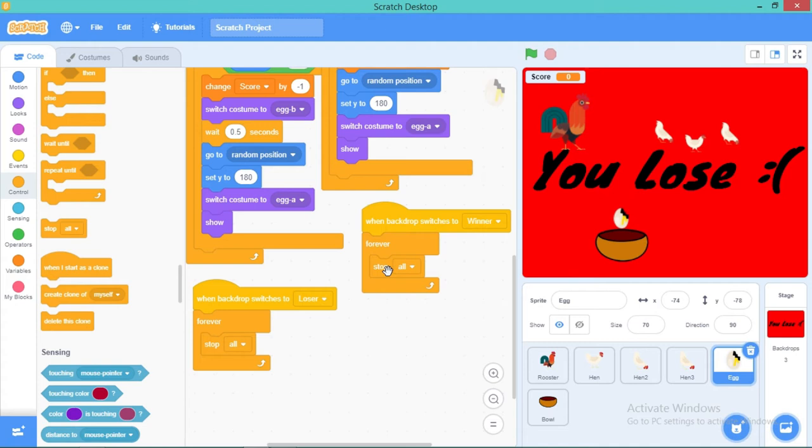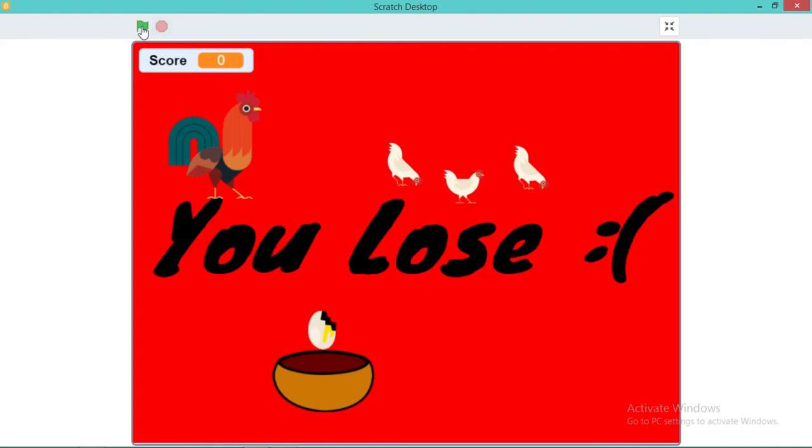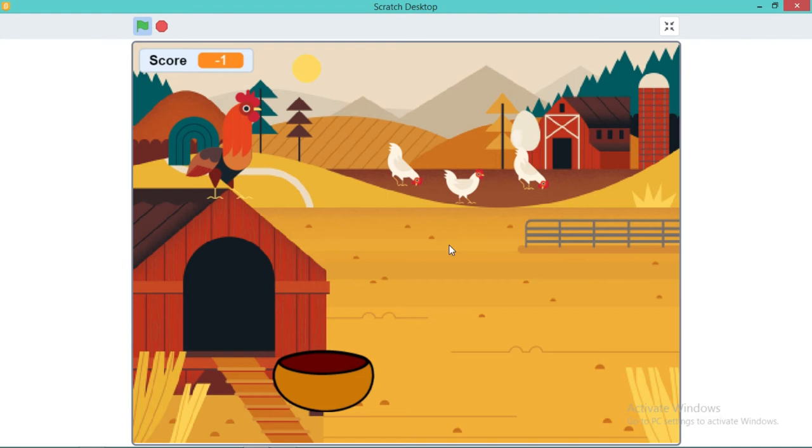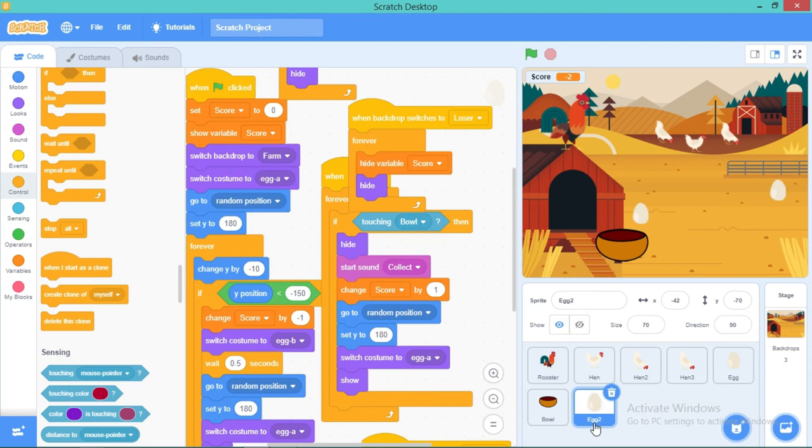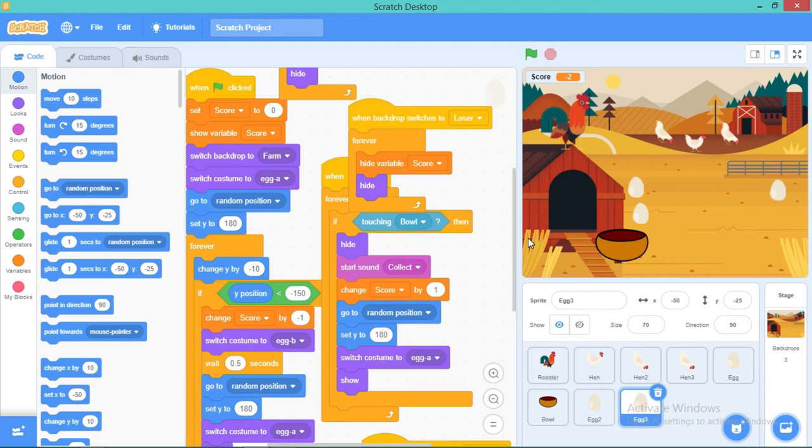Let's just run the code and see if the egg is going to fall. Yes, see — it's falling! And if it touches the basket it makes that collect sound. But we can't really control the basket yet, so that's why we're going to code the bowl. I'm also going to duplicate the egg to make more eggs.